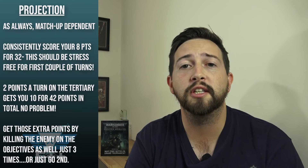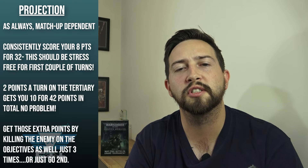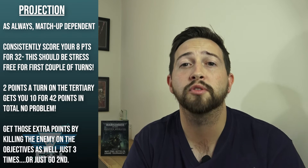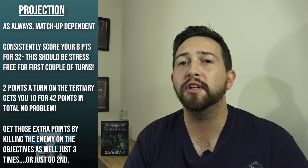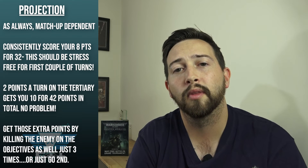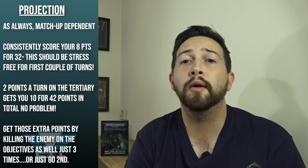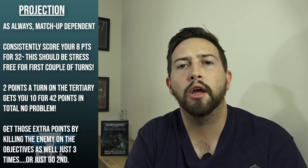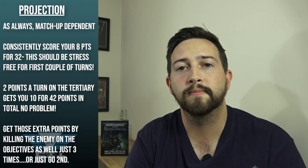So what does a score projection look like for Death and Zeal? As long as the game is relatively close, you'd hope to consistently score eights, which gets you 32. Scoring twos consistently on the tertiary gets you to 42 out of 45 just by playing the game. To max it, you need to score three rather than two in three rounds, or go second and get a hold more at the end — that gets you 45. Realistically in five-objective missions, both players are likely scoring over 40 points, so the secondaries will decide the winner.